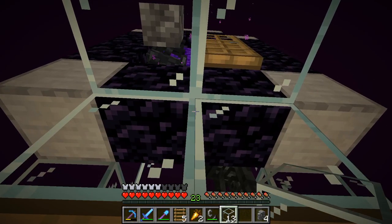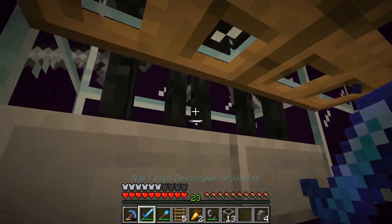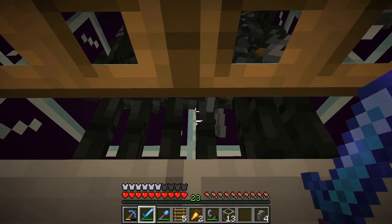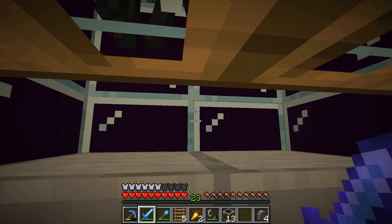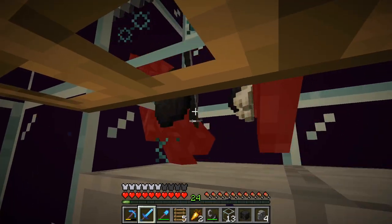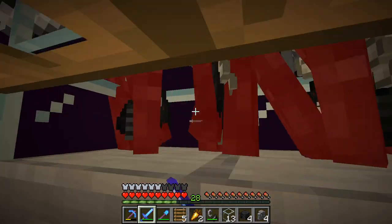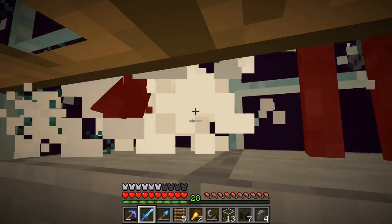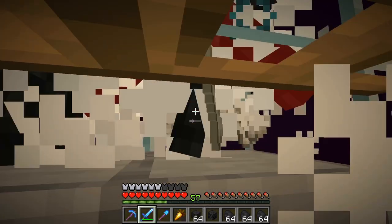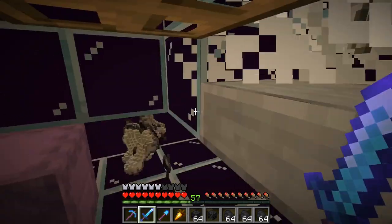Our first wither skeleton — that took a little bit, but they should eventually start spawning frequently. They're just pooling in now, this is awesome. Hitting them — no skull, more skulls, another skull, more skulls. And there we go, we got over a stack of skulls — this is going to be awesome. This farm works great!